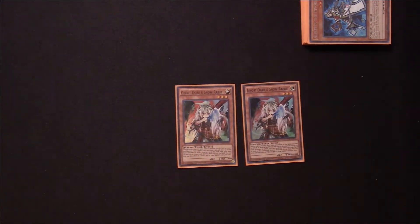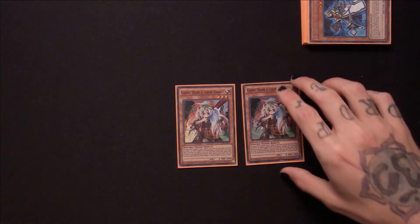For the last of our hand traps, Ghost Ogre and Snow Rabbit. I was running Effect Veilers at a playset in this deck, but I think I was running way too hand-trap heavy. I know Effect Veiler is probably one of the better hand traps, but for this build I thought that having a monster get its effect but not being on the board is a lot better for certain matchups — rather than Effect Veilering them, because they'll still have that monster on the board to go off. But if you pop their monster, yeah they're going to get the effect, but at least you're getting rid of the problem — especially with Salamangreats or even Orcust. Like, hit their Mermaid with Ghost Ogre — you're going to get the monster out, but you're not going to have two monsters on the field to do things.